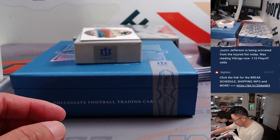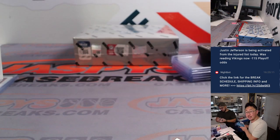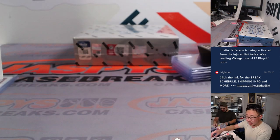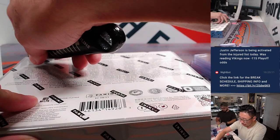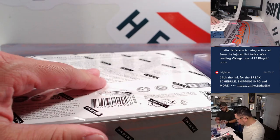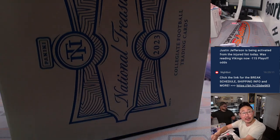The box that just keeps on giving! Final box coming up. There's news about Justin Jefferson being activated from the injured list today — the Vikings' playoff odds are now minus 115. But who's going to throw to him? He's not going to do too much if there's no quarterback who can get him the ball.